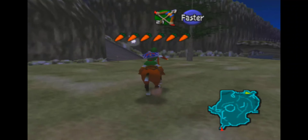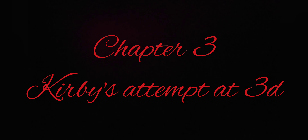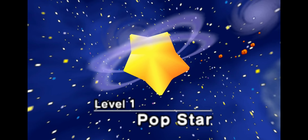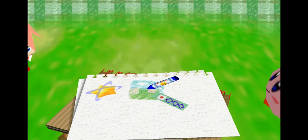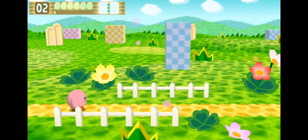Stars act as keys. If you have enough stars, then you can enter the next area. Get enough stars and this door will lead you to Bowser. After falling through a trapdoor, you enter a course. At the end of the course, you fight Bowser. Defeat him a few times, then you're done. After getting 120 stars, you fight Bowser again one last time, ending the game.